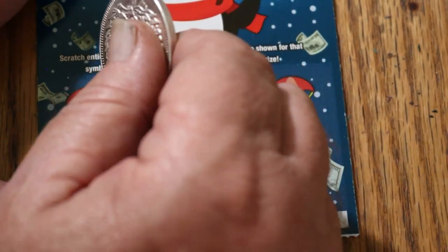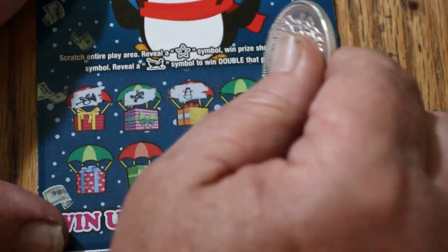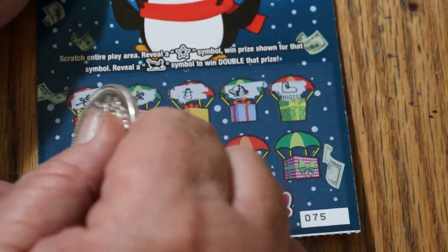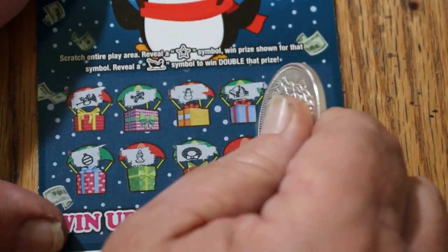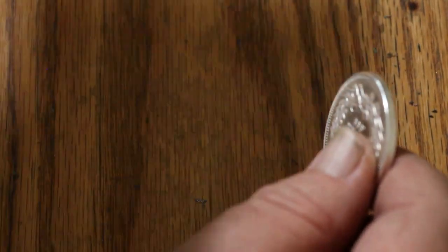Ticket 75. Horn, gingerbread man, snowman, snowman, bells, boots, Christmas ornaments, candles, a wreath, some snow, and Santa. Nothing.